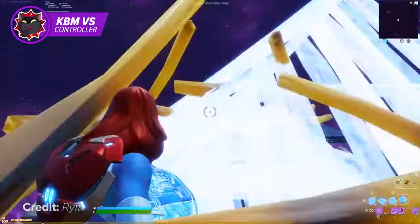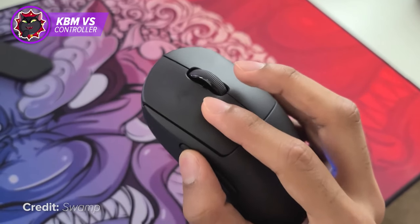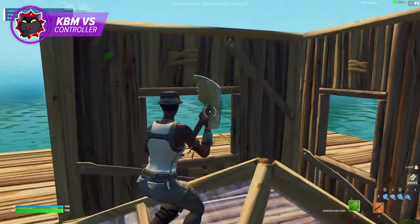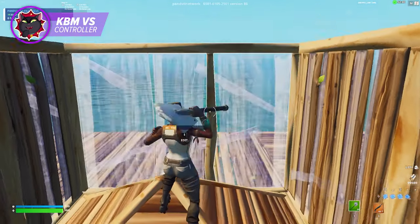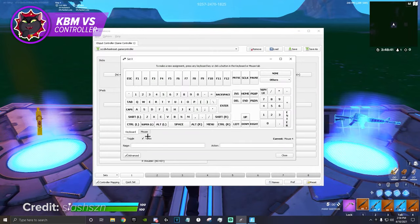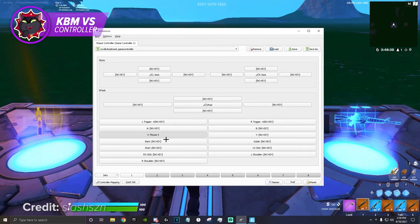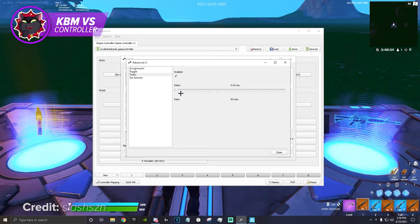One thing that people tend to forget about when comparing keyboard and controller is scroll wheel reset. All keyboard and mouse players need to do to reset their builds is scroll down on their scroll wheel. This difference is what makes keyboard and mouse more attractive, as you're literally skipping two whole steps whenever you reset. Although controller players can pull off the same thing by using third-party macro software, this is technically cheating. Although you probably won't get banned, it's just not worth the risk.